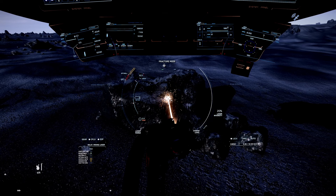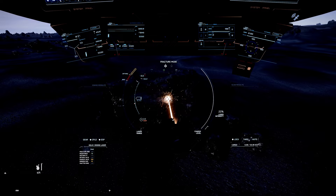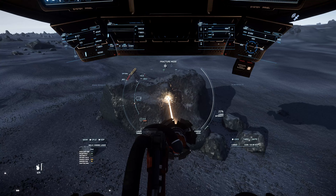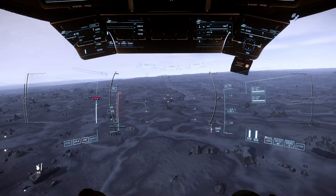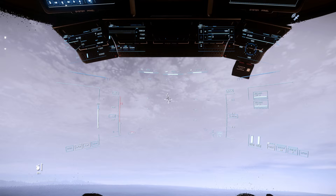It's getting even darker because the sun's probably going down, so we can go up to infrared mode, back into NVG, back into HDR — and there we go. That may work for you, that may not. Let me try to head out into an asteroid field and then we can show the difference with the different NVG modes and go from there.